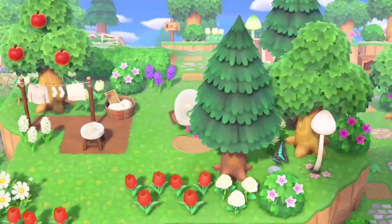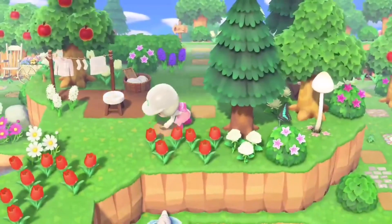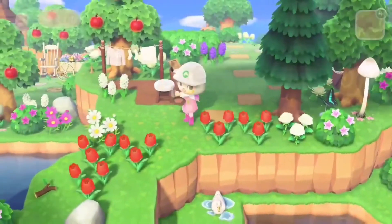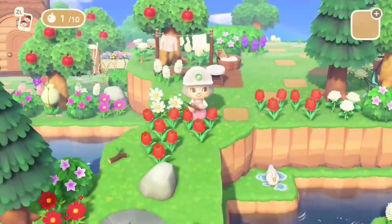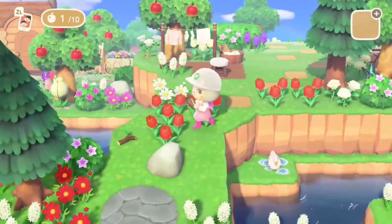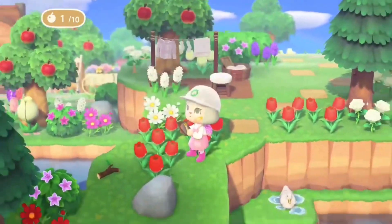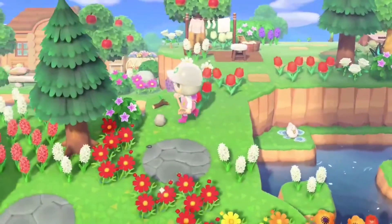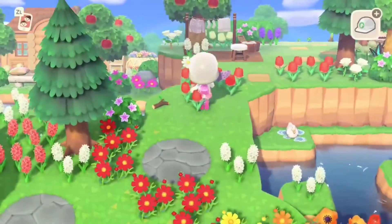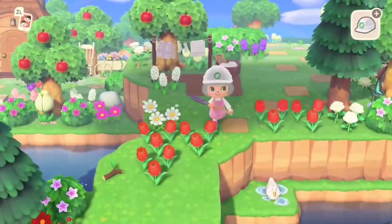Another thing I really love is having dirt paths. I always loved them in New Leaf, and they were so hard to get, so now having this feature is amazing. I love to make my dirt paths like stepping stones. It'll look differently on the map, but I feel like it's more natural and doesn't look as perfected and completed when it's more of a natural, randomized type of style.